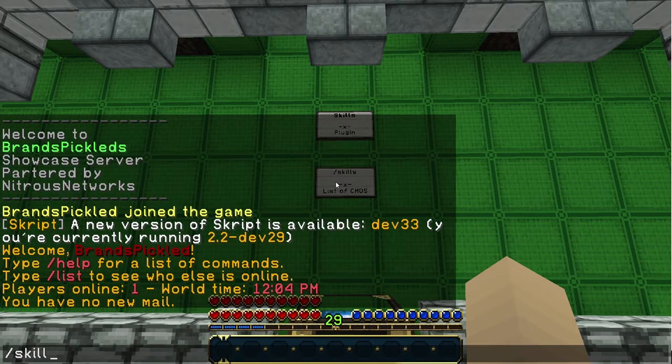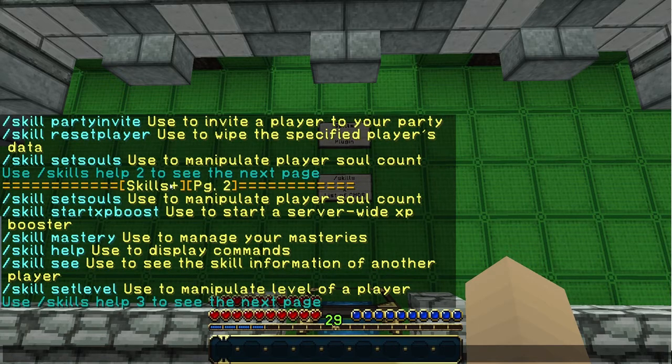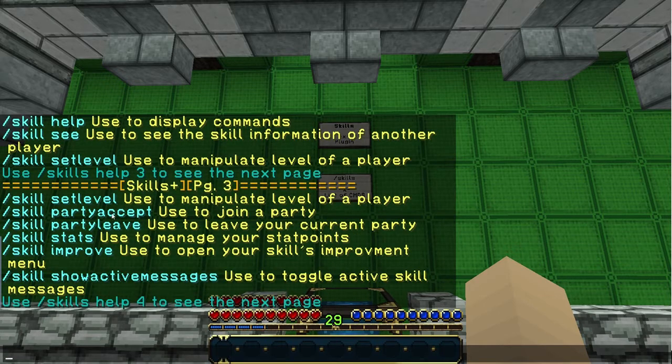Let's type the /skills command, which will show you a bunch of pages of your skills. So you've got your boost for your souls, you can select your skills, change your skill, party invite — there's a party system where you can grind XP together — reset the player's data, set player's soul count, and help. You can set souls, start an XP boost, mastery page, see information about another player, and set the level for a certain player.